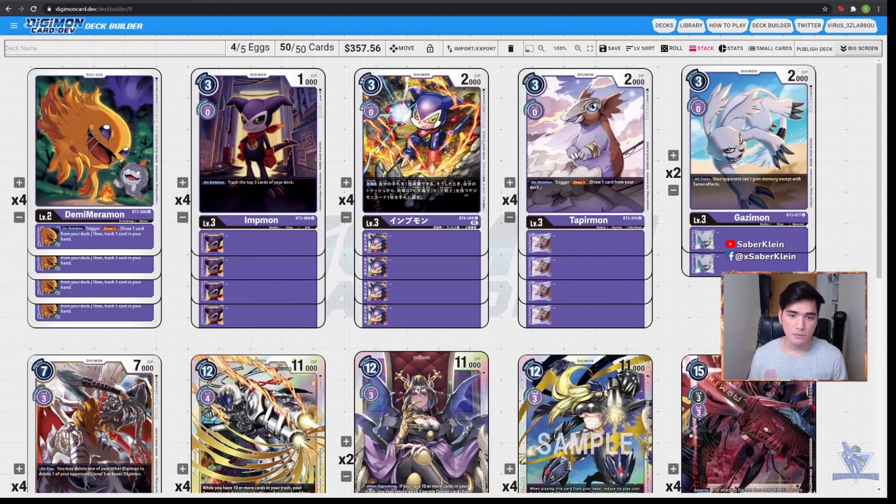Let's start with our Digitama — we have 4 copies of Demi Merrimon. So after playtestings, I still believe that Demi Merrimon is the best Digitama at the moment. But the new Digitama from BTO6, Tsunomon, is really really close. It just depends on how you want to build your deck. If you are building around discarding cards from your hand onto your trash, then maybe Tsunomon is for you. But for players like me who want to attack with rookies and put pressure early, I would rather pick Demi Merrimon because most probably my rookies would die and Demi Merrimon's ability gets triggered. So Demi Merrimon is still the best Digitama for Purple.